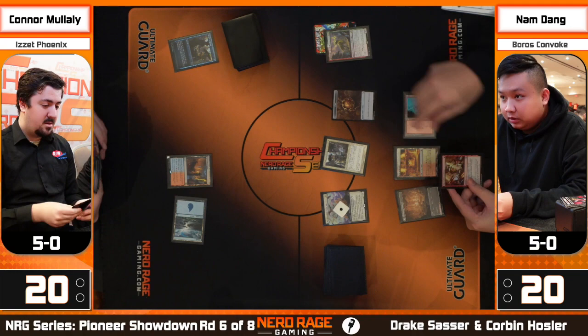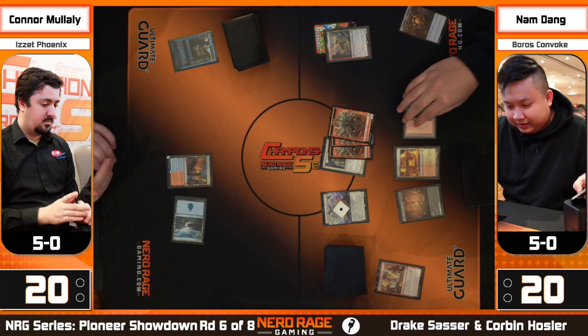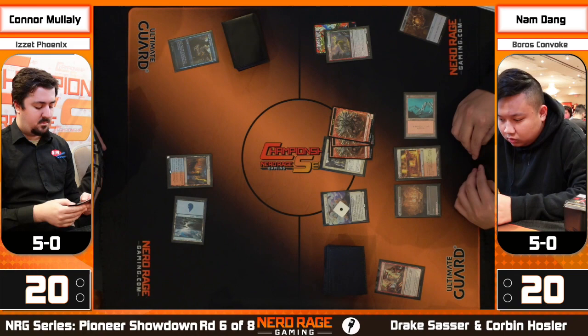Namdang leads out with the creatures. We've got some cantripping from Connor's side, a clue crack from Namdang to get a Gleeful Demolition — actually going to add a bunch of bodies here. Spell Pierce would have been huge from Connor but wouldn't work even if he had it. A bunch of one-ones is hard for Phoenix to deal with.